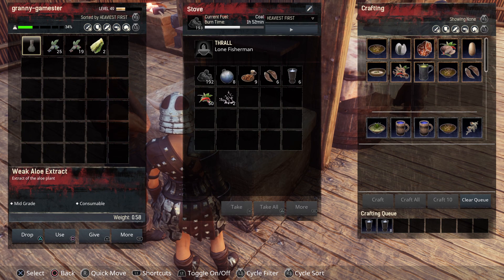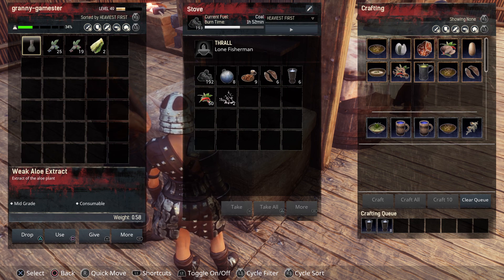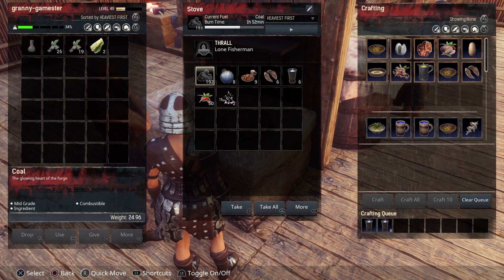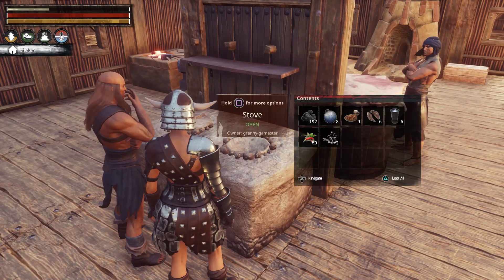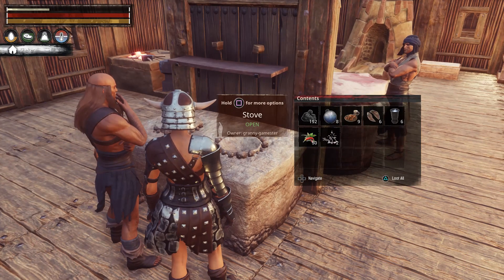Meat strips will give you 79 hunger satiation and 77 healing points every three seconds as well, and they will last 45 minutes in your inventory. Not quite as good as the fish strips, and they don't make you warm. This is also a good one to use if you're not near water at all, since feral meat is pretty easy to come by. Those two are my suggestions for the best cure for hunger.